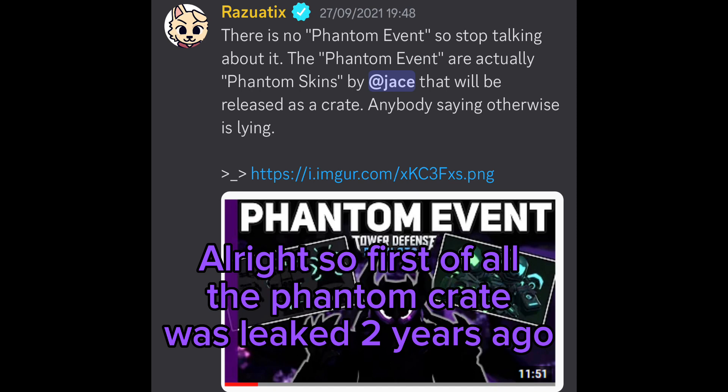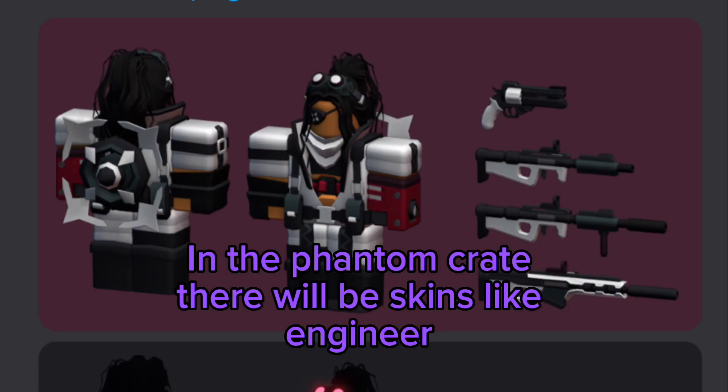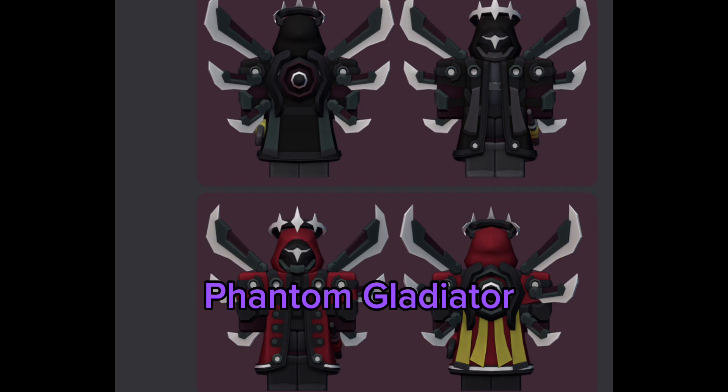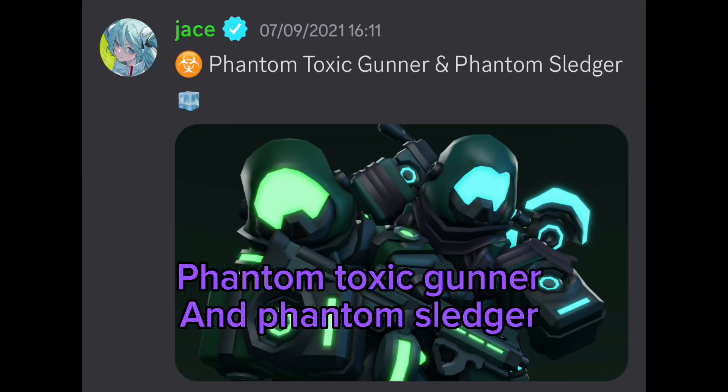So first of all, the Phantom Crate was leaked two years ago, and it's confirmed that it's gonna be released as a crate, as you can see here. In the Phantom Crate, there will be skins like Engineer, Commander, Phantom Gladiator, Phantom Ranger, Phantom Toxic Gunner, and Phantom Sledger.